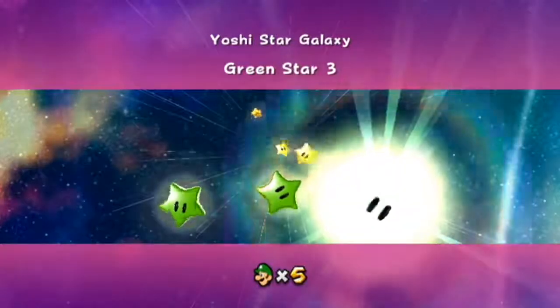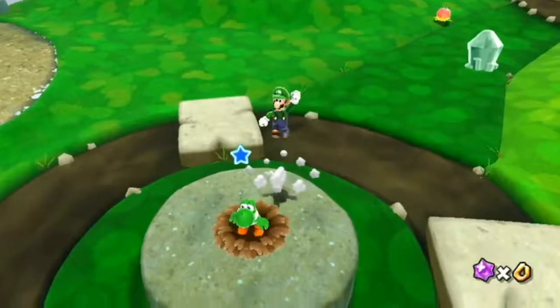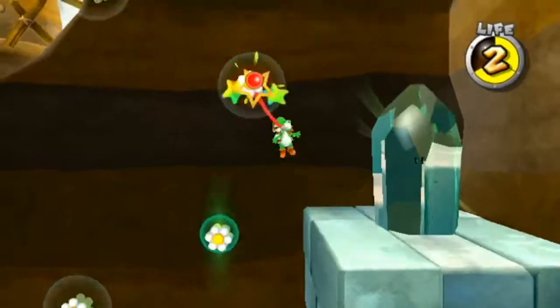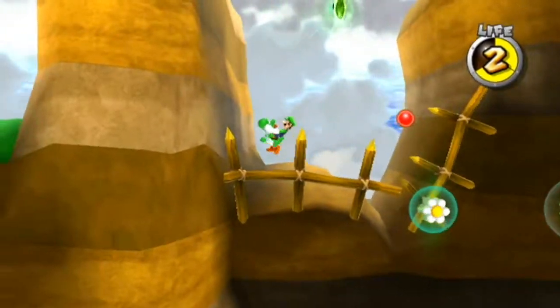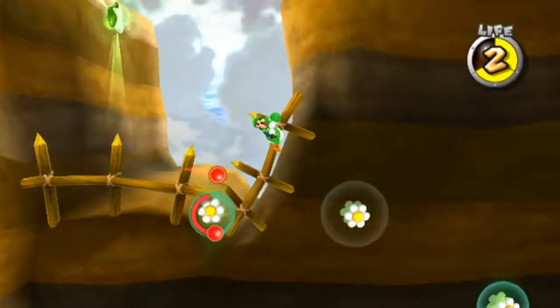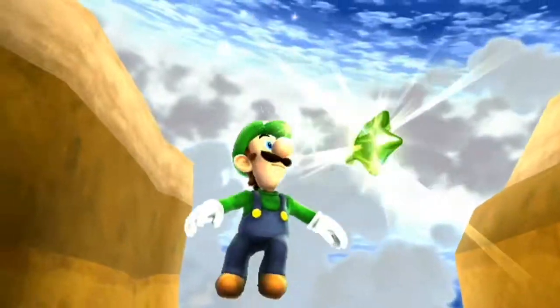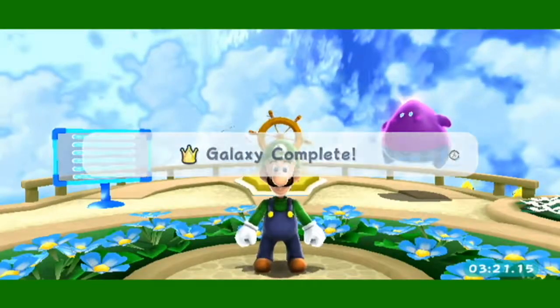There you go. Star number three. Kill the Magikoopa, get Yoshi, do the entire level but ignore the star and keep going until you get to this star, and then you're going to want to ditch Yoshi again. That's a common thing in this galaxy. Galaxy complete.